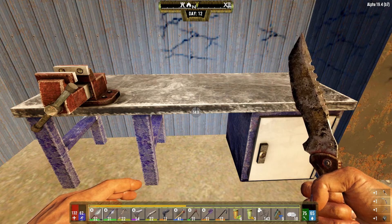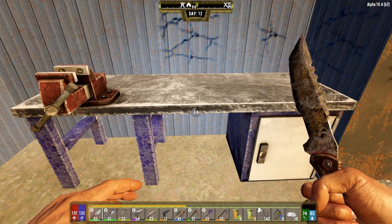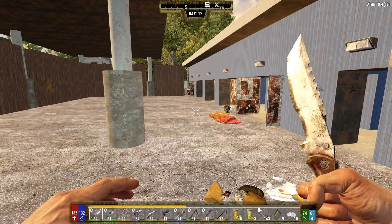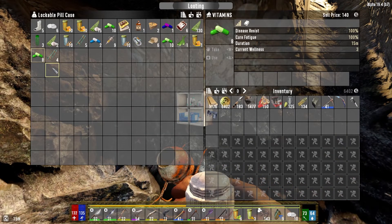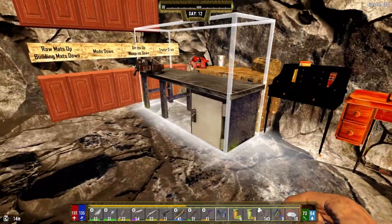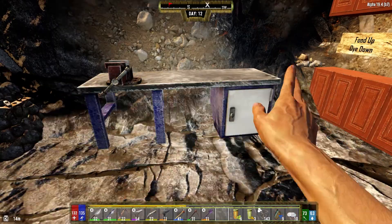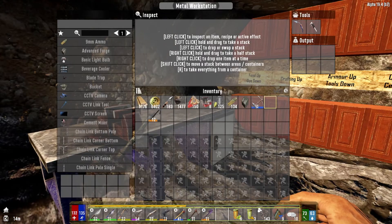Let's pick up this - this is the last thing we need to move. Once we've got this downstairs we'll place our advanced forge, cue up some more steel, and then go out, do one quest, and start building our horde base. It's eight in the morning so we've still got time. This workbench needs to go in this corner - it's three wide so it won't fit. It's a bit annoying but not the end of the world.